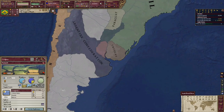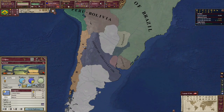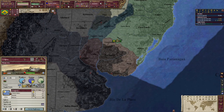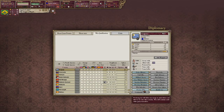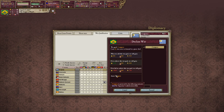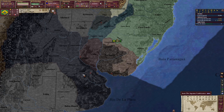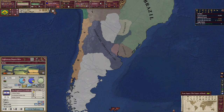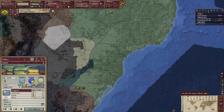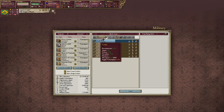They're allied with the Argentine Confederation, which is at war. Can I conquer them? They will not accept — okay, conquest then. The Argentine Confederation has a military score of 3, which isn't very much. We could try it, but we're going to need some more infantry.